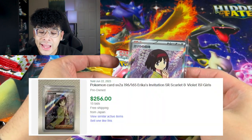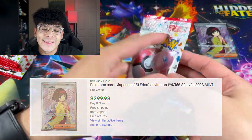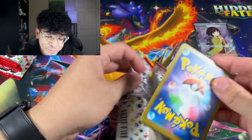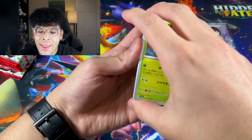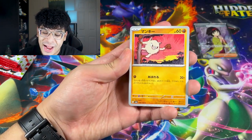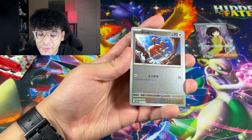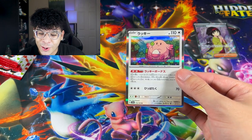Right side wins. The left side needs something crazy to compete because this Erica card has some pretty solid value — I'll put the official value on screen. Pack number two: we got Weepinbell, we got Doduo, and we got a Chansey that is actually adorable.